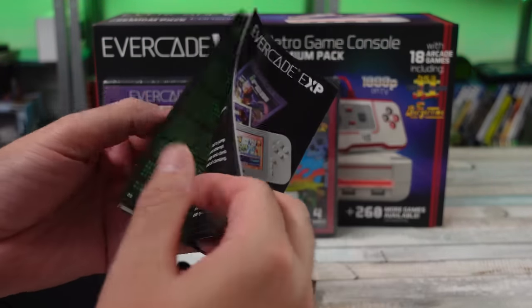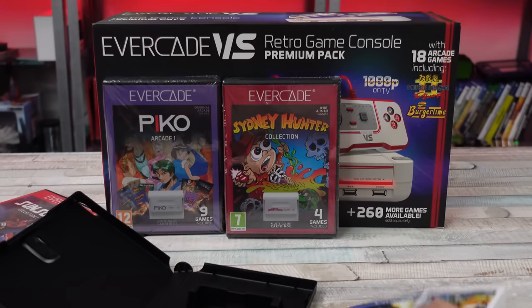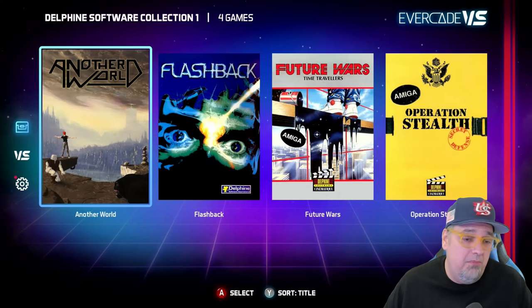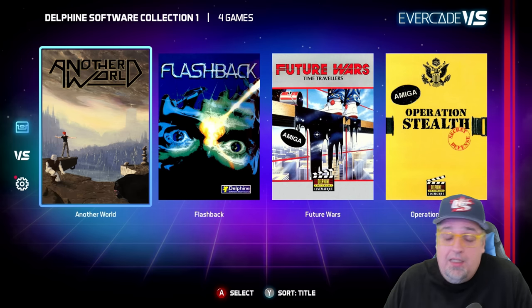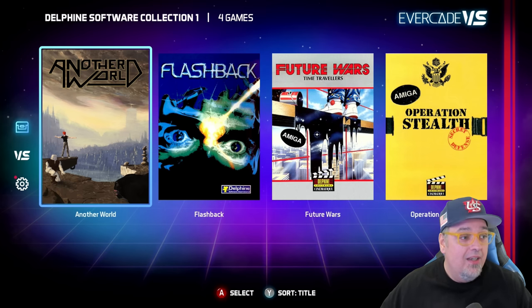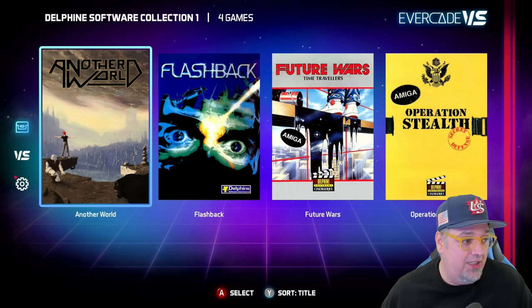We just got four games this time. I've said it before — quality over quantity any day of the week. But sometimes with these Evercade cartridges it's going to be hit and miss. For me, this collection has two games I like and two that aren't really my style. We've got Another World, Flashback, Future Wars Time Travelers, and Operation Stealth. Let's talk about these games real quick.